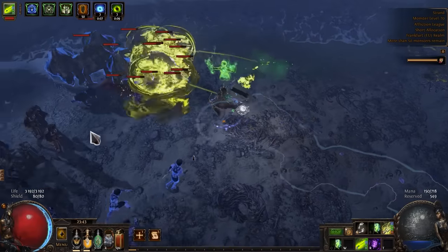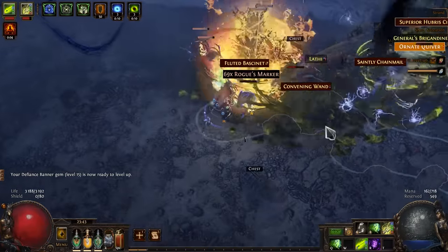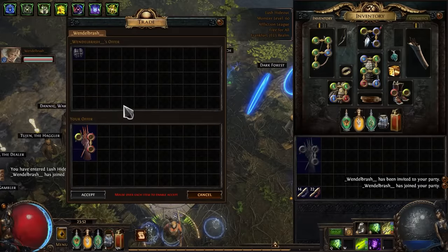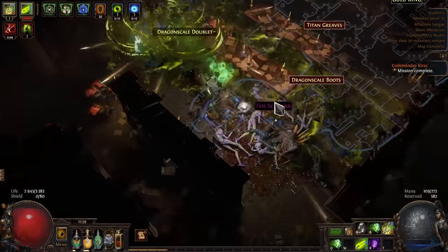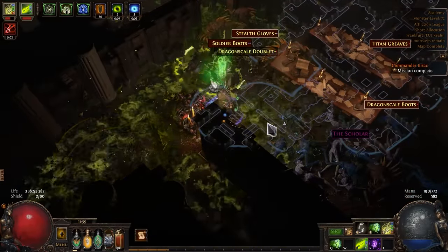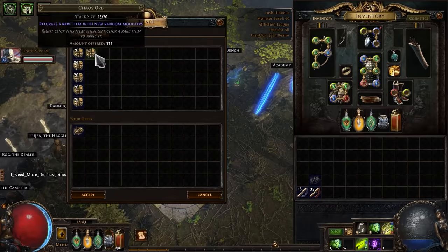So let's go to the maps and try to earn some currency, buy some new gear and make a hero out of this zero. My first T1 unique item — nothing special but a pretty good start. A good jewel, I can definitely use it in my build. Now that's my first valuable loot — sort of. I won't open it of course, I'd rather sell it because I need currency.